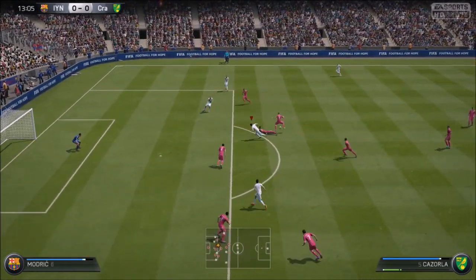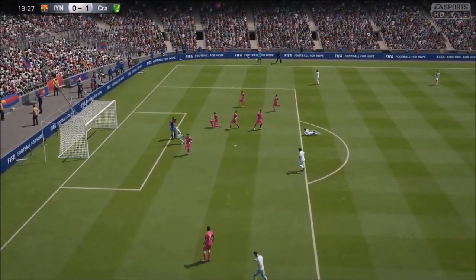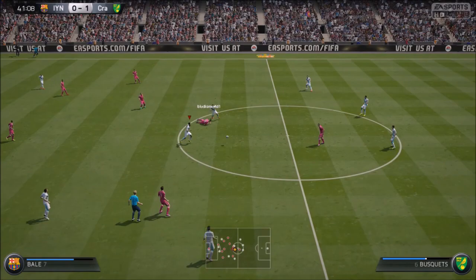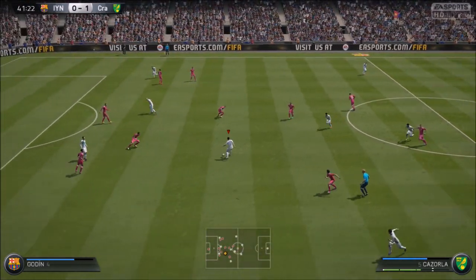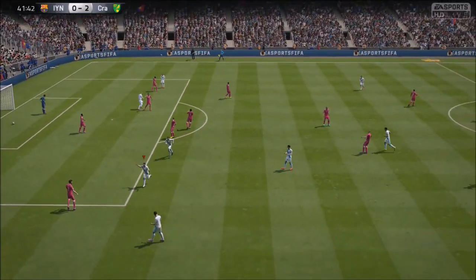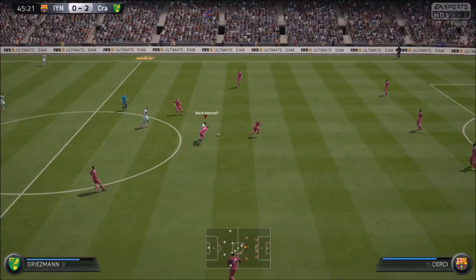Just have a look at this — great bit of work from Santi Cazorla. Gets tackled, falls to Benzema, outside of the foot — no chance for my opponent's keeper there. Brilliant finish. And when you're scoring goals like this with Santi Cazorla, there's just no way opposing keepers can deal with it. Right foot, left foot, Santi Cazorla has it all with that five-star weak foot — he just scores from anywhere pretty much.